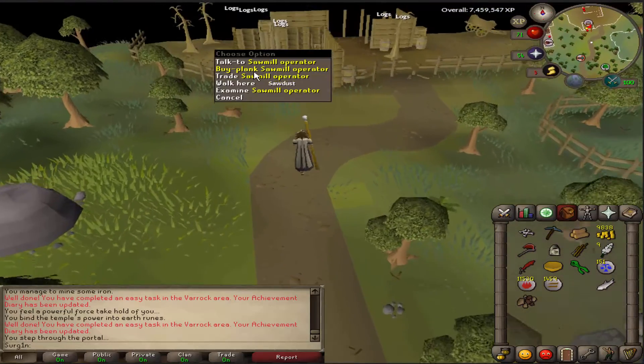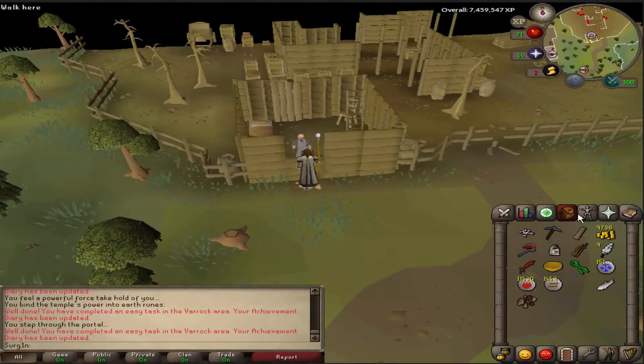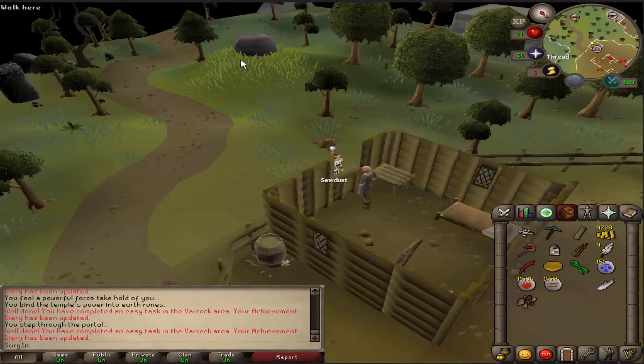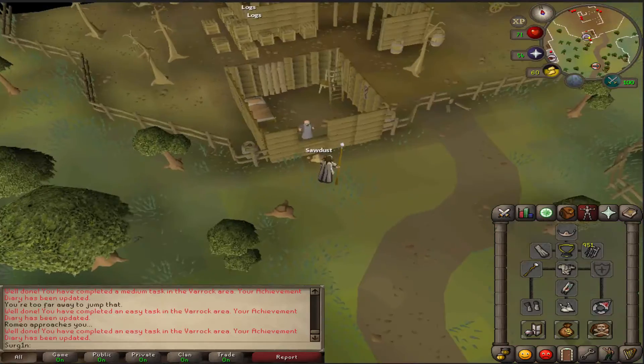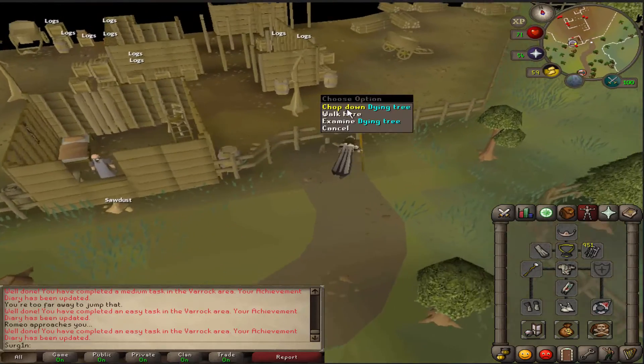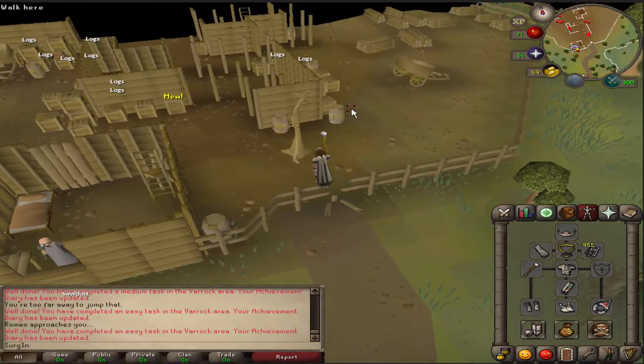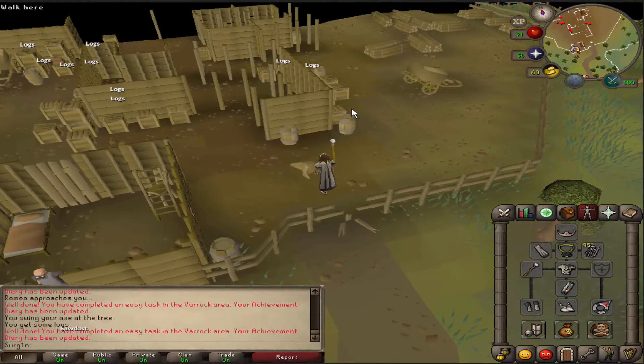Once here at the sawmill, go ahead and buy a plank from the operator — just a normal plank for 100 coins — and that is going to be another task complete. Before you leave the sawmill, go ahead and climb into the sawmill. Chop one of the dying trees and that will be task complete.